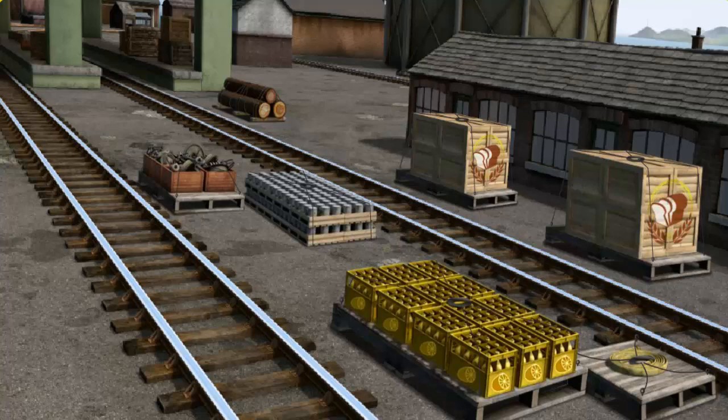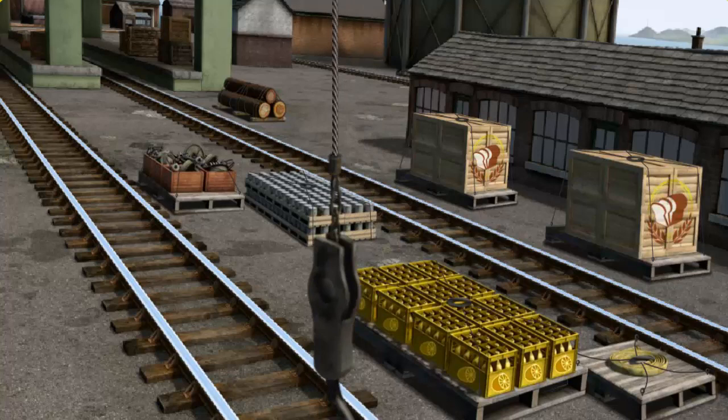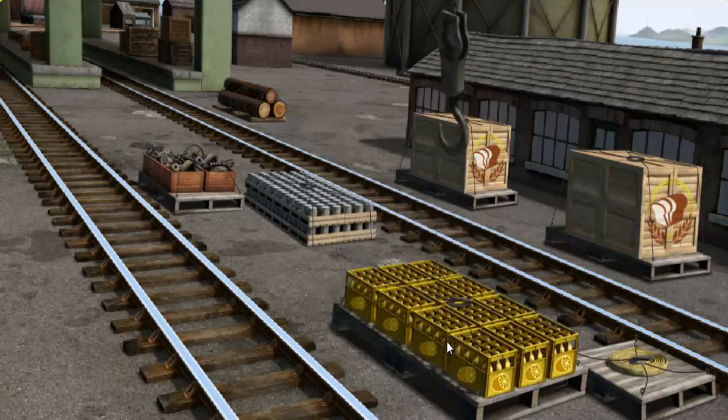Diesel must deliver the bottles of lemonade to Knappford Station. Show Cranky where the bottles of lemonade are. That's it! Let's lift and load.